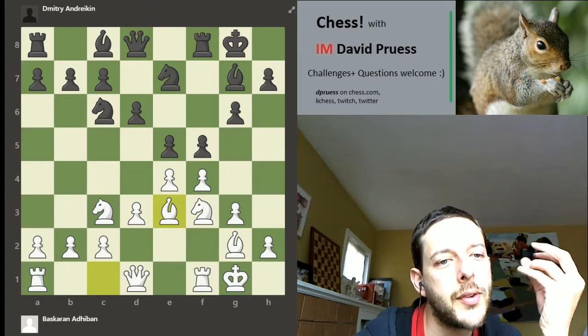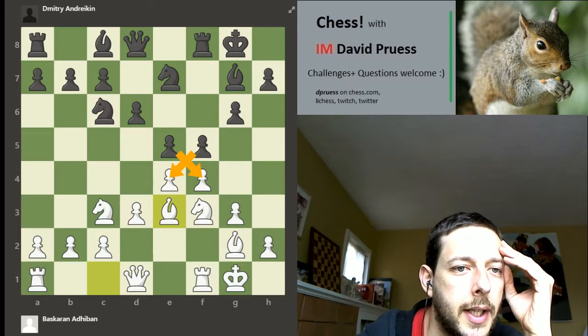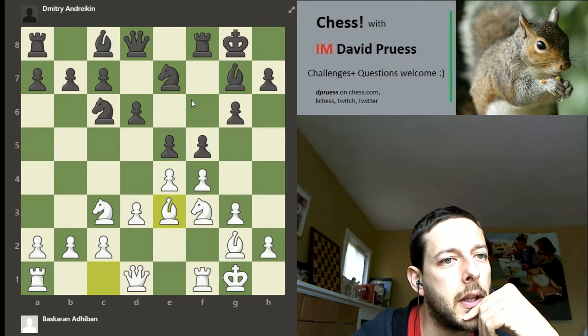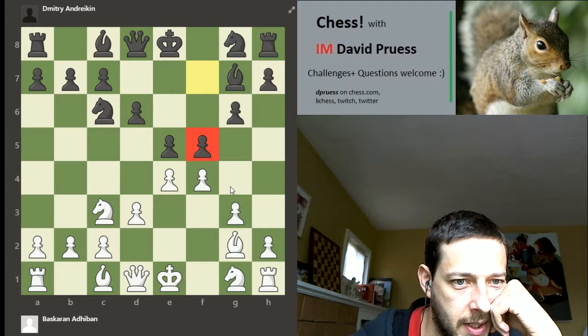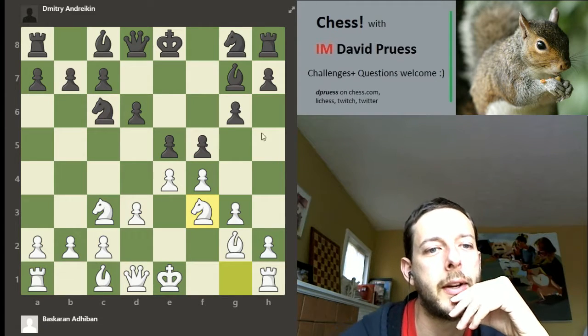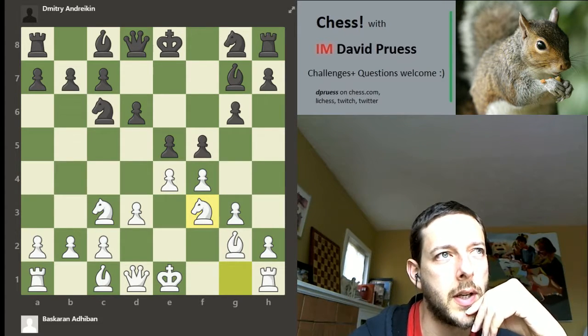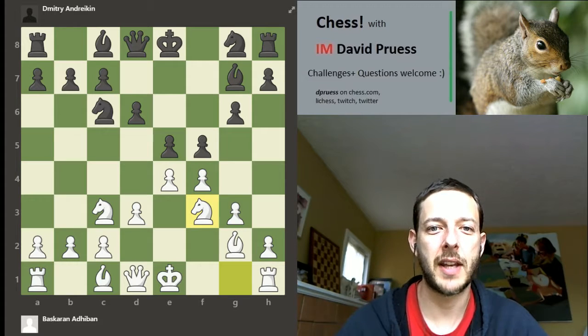This is playable, but not only can white not initiate anything spectacular — it seems like at some point black will reach a position where they can trade and reach a pretty equal position. I don't see how this opening works out thrillingly for white if black plays the immediate f5. I just don't see a way for white to take advantage of this structure to get any real advantage out of the game.